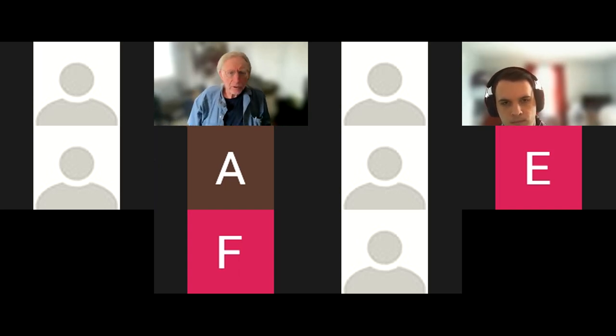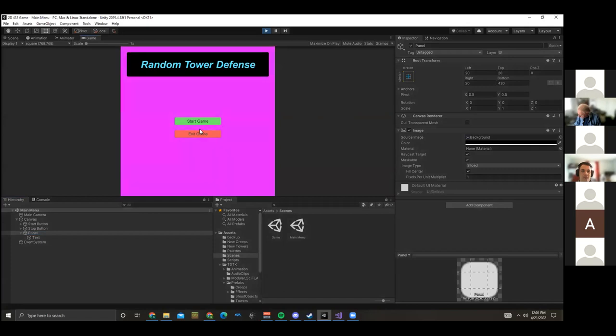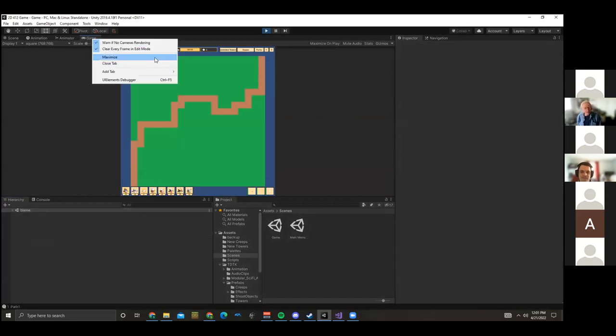Spencer wants to go first because he has an appointment, so Spencer you have the floor. Can we all see that? All right, so a very basic main menu — I could definitely make it look a little prettier — but you can exit the game and you can start the game. Function's more important than style in this class.